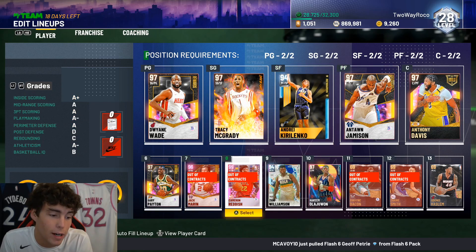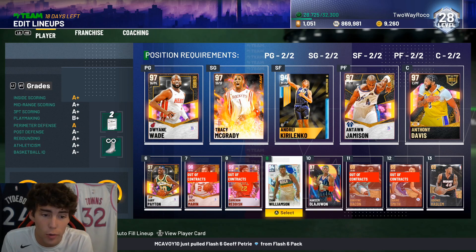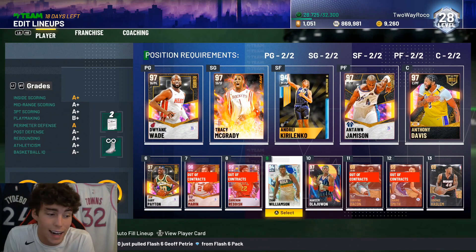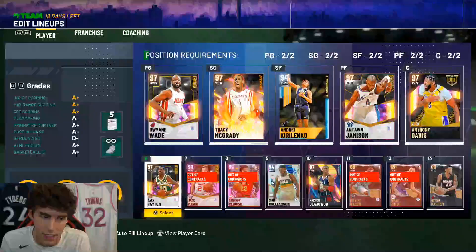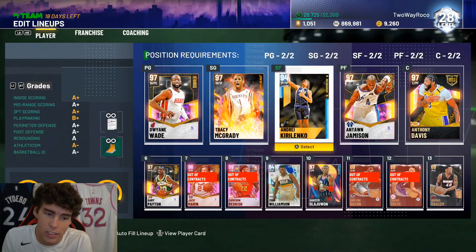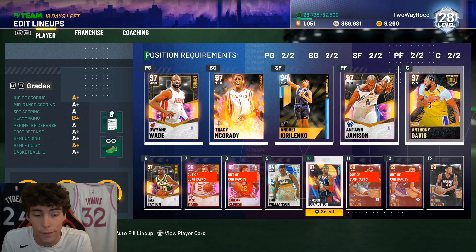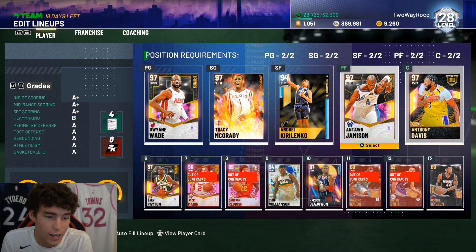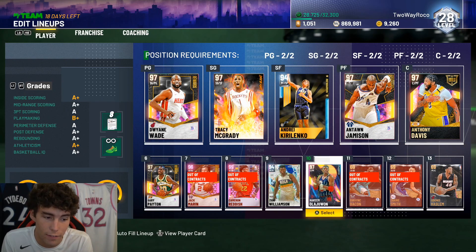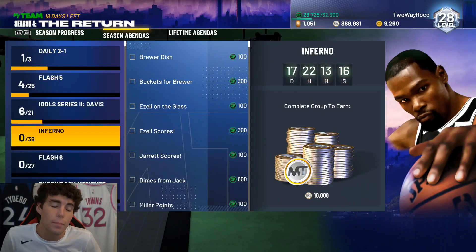This is my current squad — I'm playing Cam Reddish, I'm playing Zion, and both those guys are going to go pretty quickly. After those guys go, honestly my squad is looking pretty good. Gary Payton's time will eventually come to an end — I like the card but eventually it's just going to be his time. AD and Hakeem are going to be here for a very long time — even if we get a David Robinson or Kareem, those two guys are going to stay.